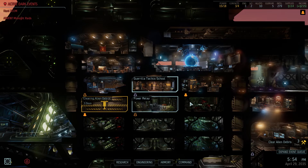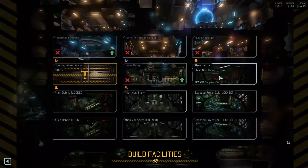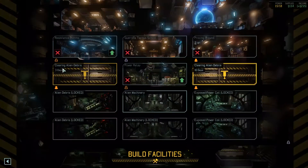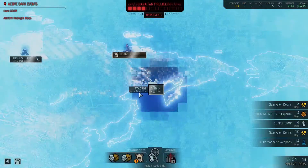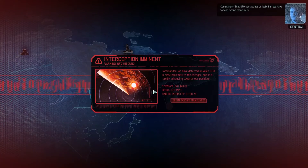Power relay. Right now we can get one more contact — it's not much but it'll keep us busy. Let's clear this out. We need more engineers either way. Okay, back to getting those supplies.